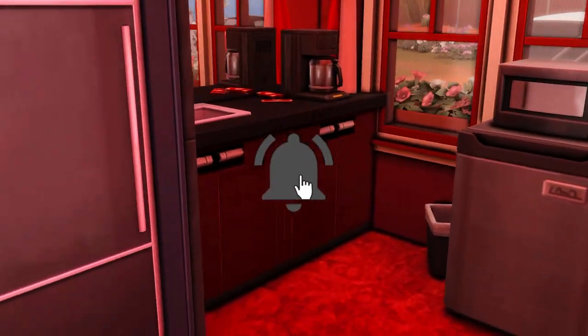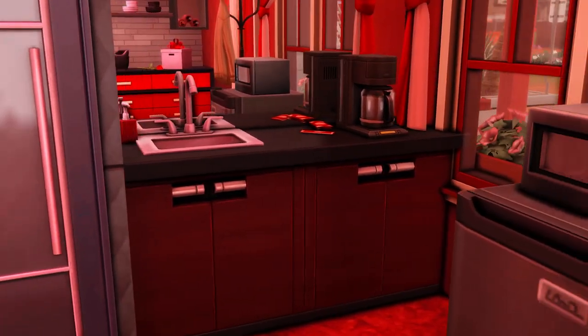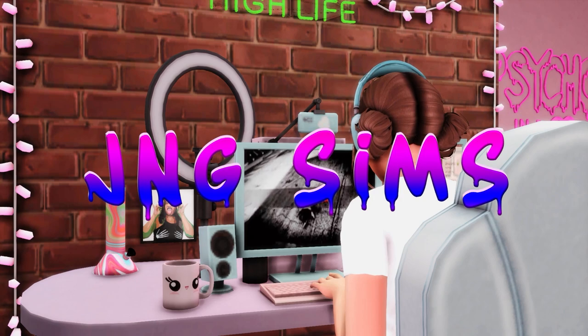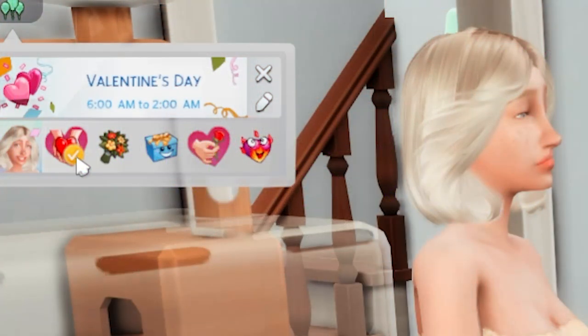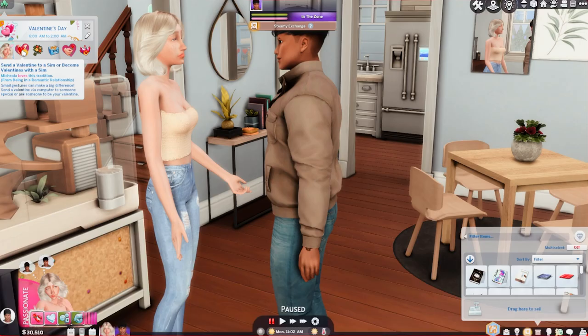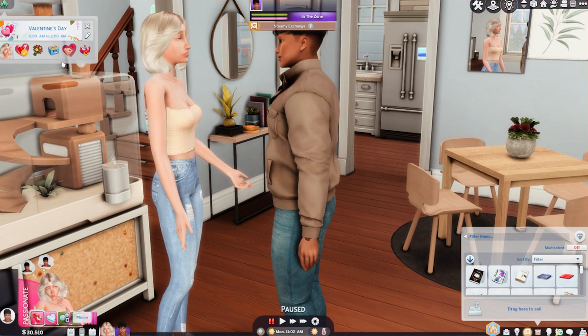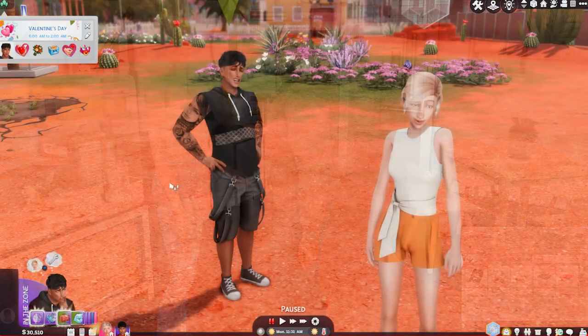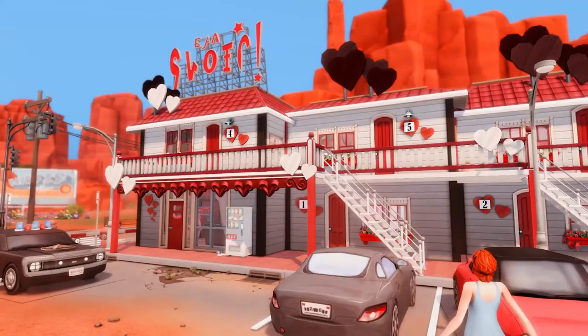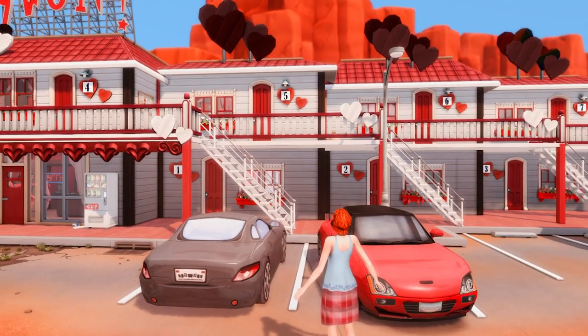All right y'all, now let's tour this woohoo hotel. As you can see it's Valentine's Day in the top corner. I'm using a Valentine's Day mod by Deep Indigo to make it a little more realistic. So now that we have our Valentine, let's ask them on a date and we will head to the woohoo hotel. Okay so we're here, this is their hot gear — they're feeling hot. And this is the woohoo hotel y'all.